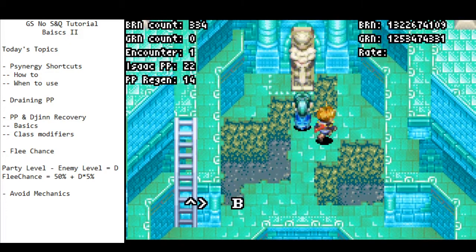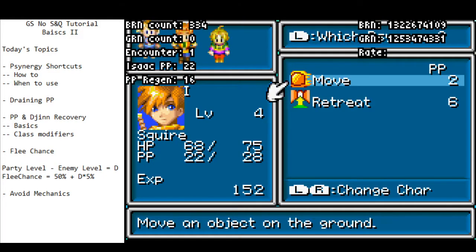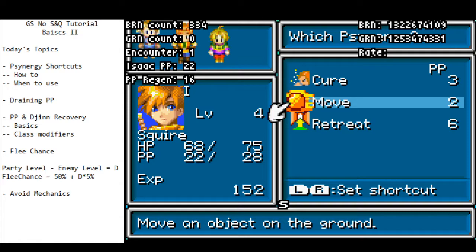We touched on this last time — two ways to shortcut the Synergy. The first way is to press L and hotkey; the other way is to press SELECT to actually go to where you're going to use it. Hold SELECT and set the shortcut. The SELECT method is my preferred way of doing things. It is slightly slower, but I find it more convenient.